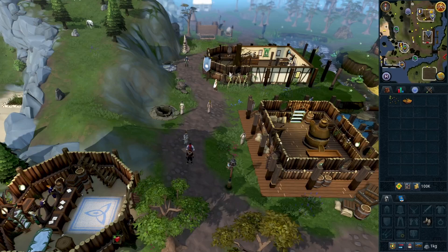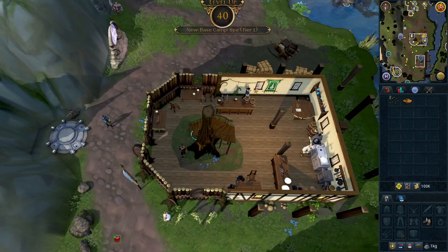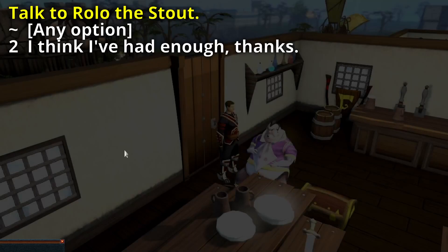Go north to the pub. Climb up the stairs inside the pub and talk to Rolo the Stout — the big guy. Select any option, then option two.